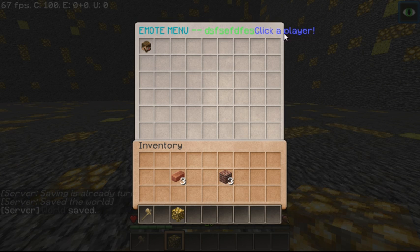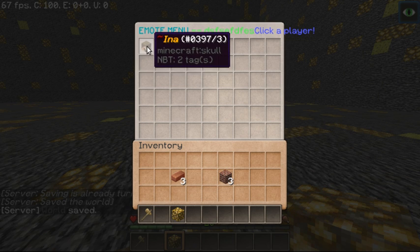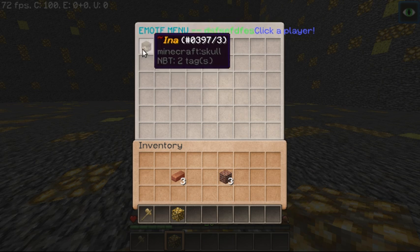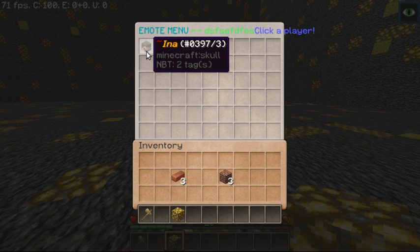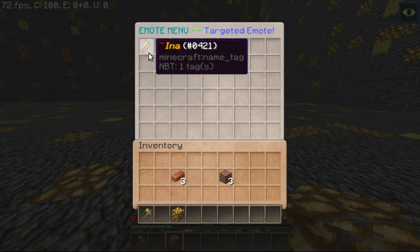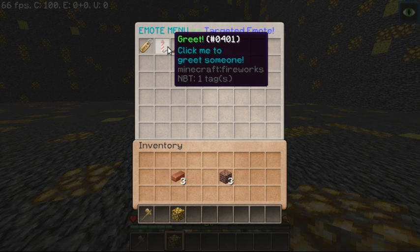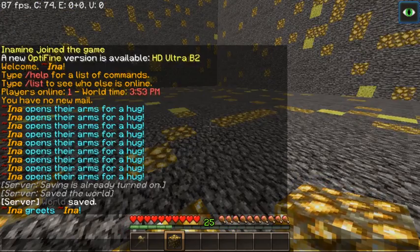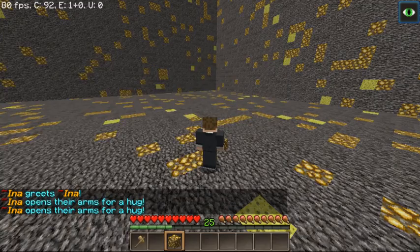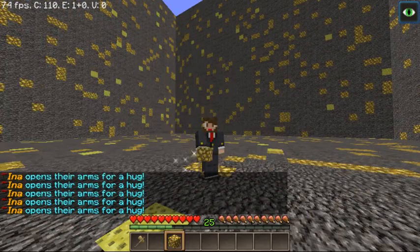Disregard how bad that looks. But as you can see, this is my skull — it's grabbed what my skull should look like, and it did take a few seconds there. That's not something I can fix. But anyways, it shows my display name, which is Inna, because I've used Essentials' nickname feature. So I'm going to select myself, and as you can see here it shows you who you're targeting, and you can choose whichever emote you want to do. So we're just going to greet — Inna greets Inna, so that works perfectly fine. And as you can see when I do the emote, it does a little particle effect around me, so you can see the little critical things there.